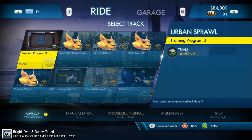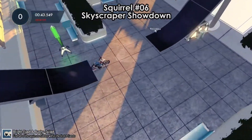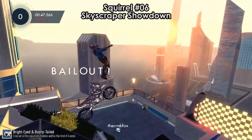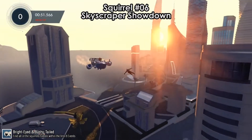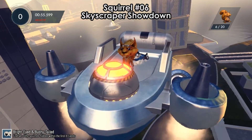We go to the next event, Urban Sprawl, which has 4 squirrels — every single Trials track in this event has a squirrel. The first is squirrel number 6 on Skyscraper Showdown. At the very end, bail out over the finish line and the squirrel with an airship will catch you. That is squirrel number 6.